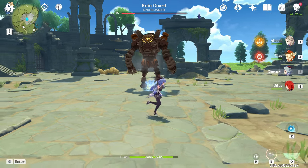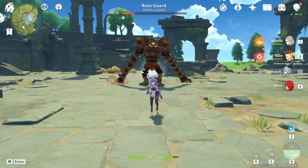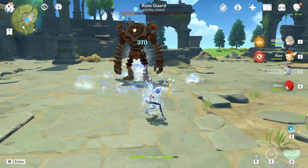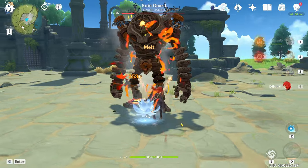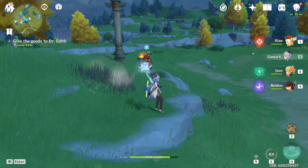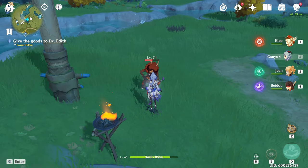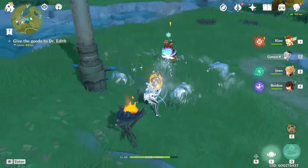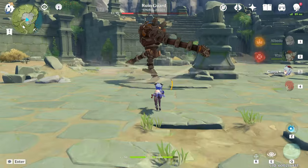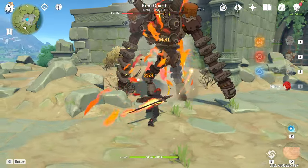Ganyu's energy generation is quite average, but she does generate particles when she deals summoning damage with her elemental skill — twice in total, once when she summons it and once when it explodes. The problem is that if you don't hit an enemy with the explosion damage, you won't generate those particles, because a lot of enemies like to backstep when readying their attack. On average, you'll get about two particles from summoning and two from the explosion, so if you damage enemies twice with the skill you'll generate about four elemental particles.